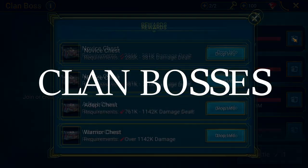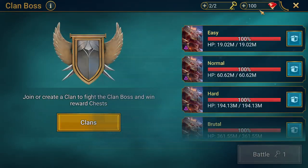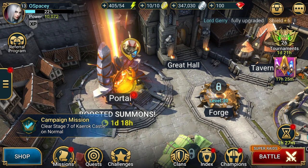Finally, the clan boss raids, where your entire clan tries to defeat one boss with a massive amount of health. Your rewards will be proportionate to how much damage you deal to this boss and, if you did well, you may receive a shard.